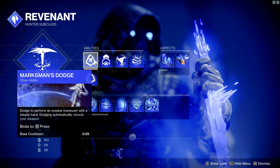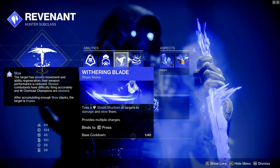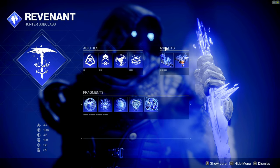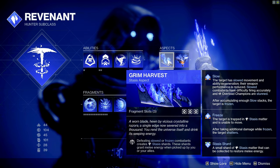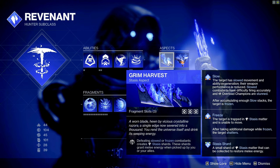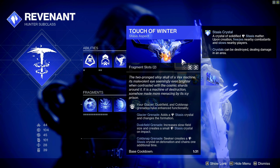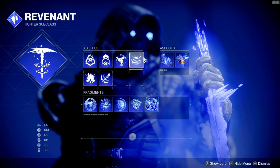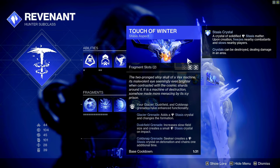Our abilities are Marksman Dodge, Triple Jump, Withering Blade, and Duskfield Grenades. The aspects we're using are Grim Harvest — which is when you're defeating slowed or frozen combatants it creates a stasis shard, and when you pick these shards up it increases our melee energy — and then Touch of Winter, which increases your grenade functionality. In our case with the Duskfield Grenades, it increases the slow field size and creates small stasis crystals on impact.